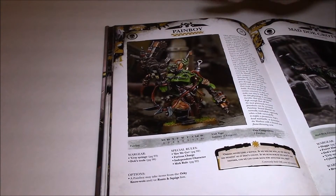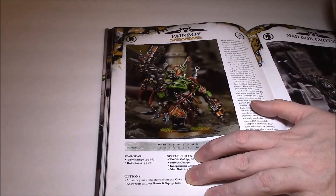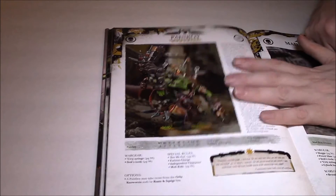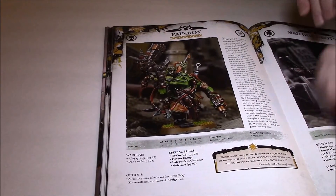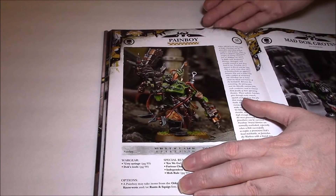He's got the Urty Syringe, poisoned attacks, all the usual rules, and Furious Charge. He's an independent character, and importantly he can take a Boss Pole — it's always good to have extra Boss Poles lying around just in case. You can of course also put him on a bike, just like before, at pretty much the same price as always.